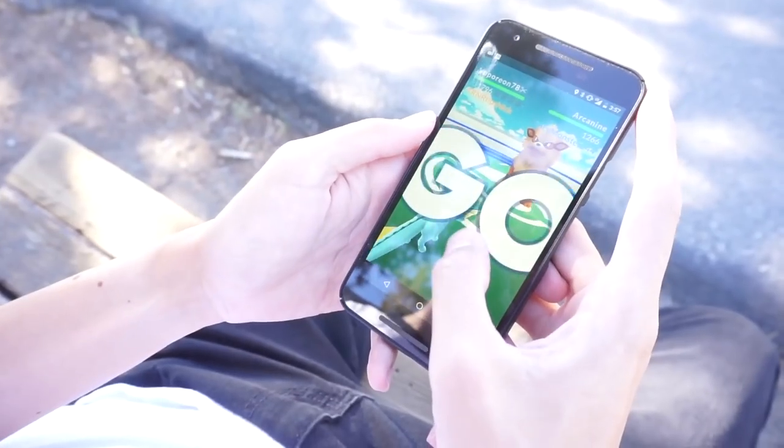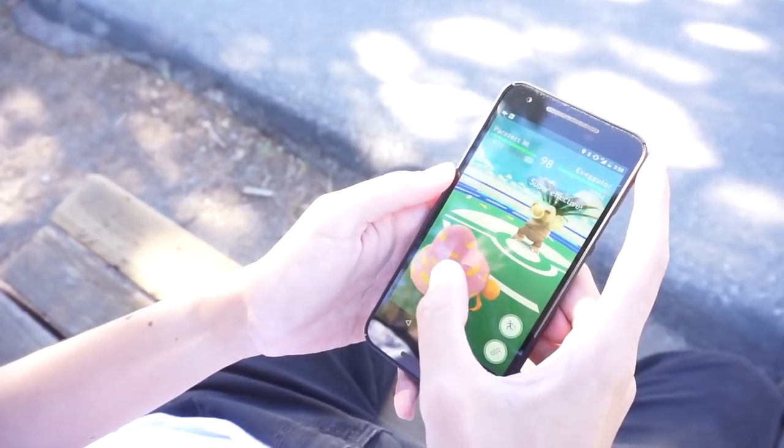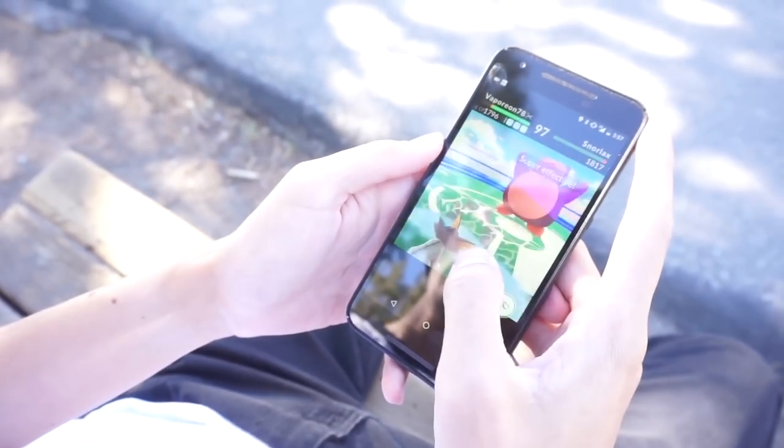Buffering works for charge attacks too, so you can actually press and hold on the screen while your Pokémon is still attacking and it'll start charging that charge attack so that as soon as the attack animation ends, you'll unleash the charge attack. You can also buffer commands before the battle even starts, so if you input an attack command while you see that 'go' text on your screen, as soon as you're able to, the Pokémon will attack — and if you have a fast attack animation you can actually get an attack in before the defending Pokémon starts to use its own attacks. This works at the very beginning of a battle and also after you've defeated a Pokémon before the next Pokémon gets sent out.